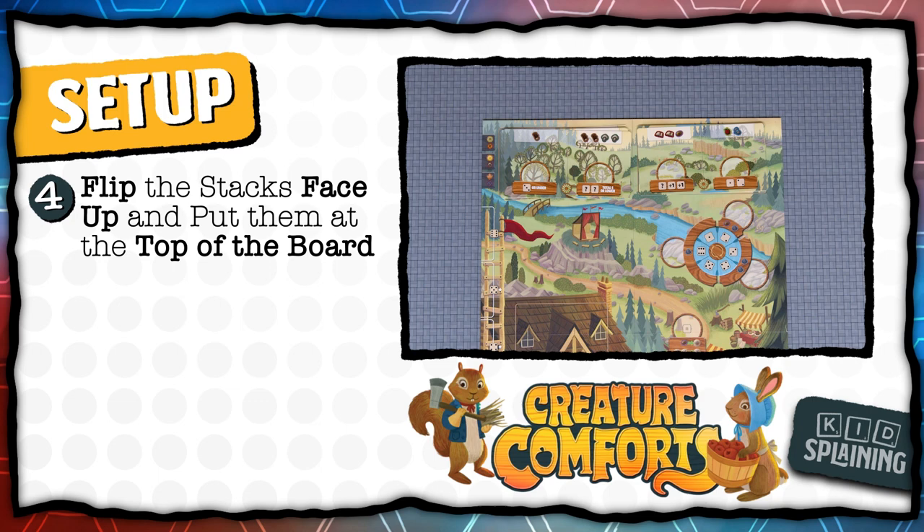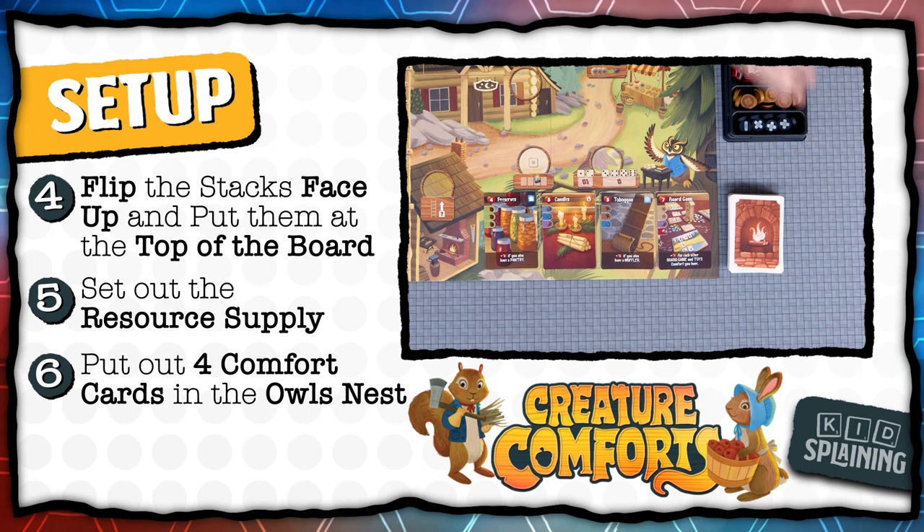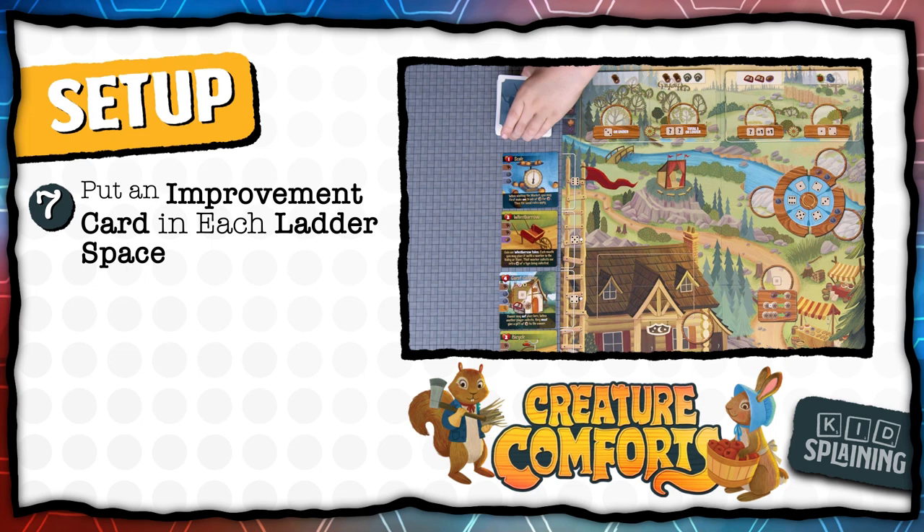Set out the supply of all the resources, then shuffle the comfort cards and put four of them in the owl's nest spaces at the bottom of the board, then put the deck next to the board. Next, shuffle the square improvement cards and put one face up in each of the six ladder slots, and put the rest of the deck face down above those. Shuffle the traveler deck and put it face down in the inn.